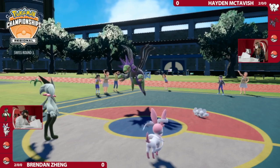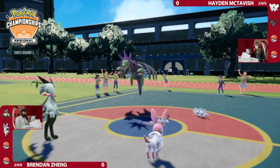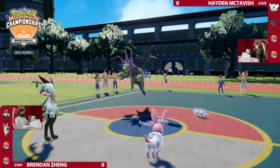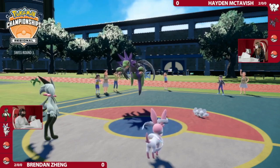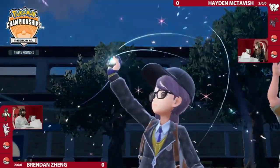One thing we called out was that the Maushold on this team is Friend Guard, which is pretty interesting because it's Friend Guard with the Wide Lens and the Population Bomb set — super, super common here. Maushold right now is definitely threatened. Knock Off from Meowscarada is really good into Population Bomb Wide Lens Maushold.